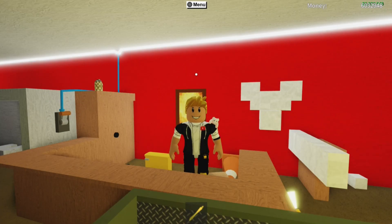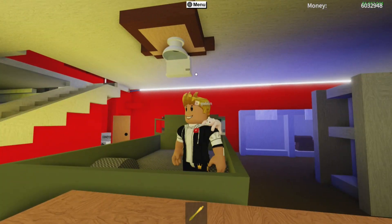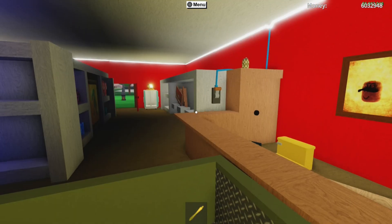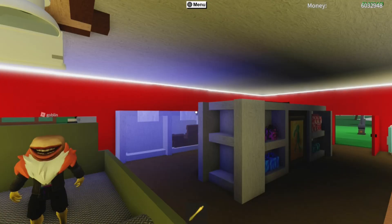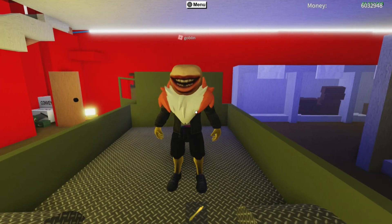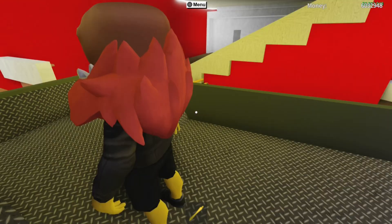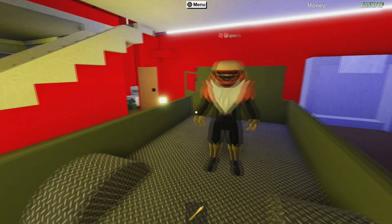What's going on guys? Welcome back to another video on the channel and today we are going to be doing a 3 minute challenge. If you don't know what a 3 minute challenge is, it's where you can go around my base, gather anything you want, put it inside of this truck and you have 3 minutes to do so, and all of the items you get are for free. And today we have Goblin. I chose to do the video today because of the character skin. It's a very unique character skin.